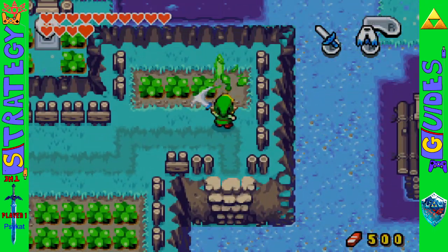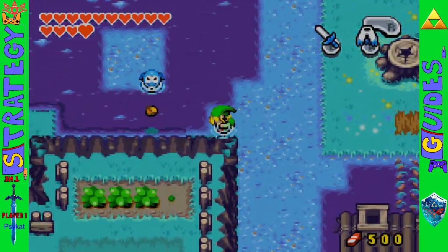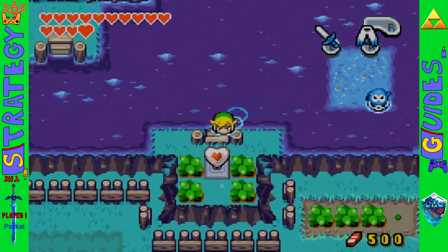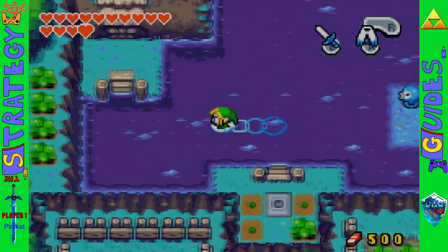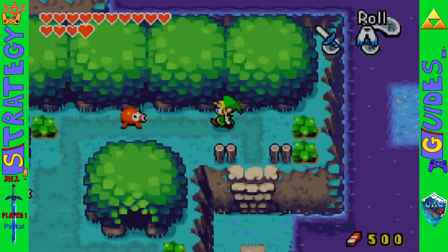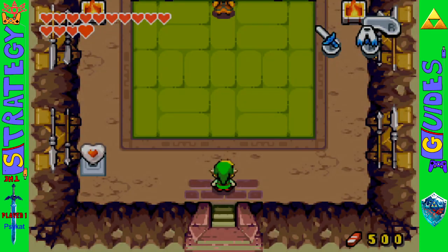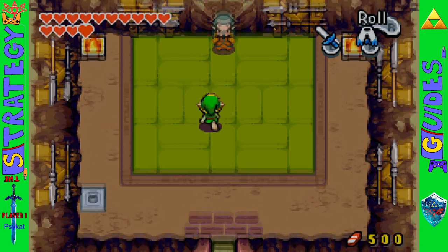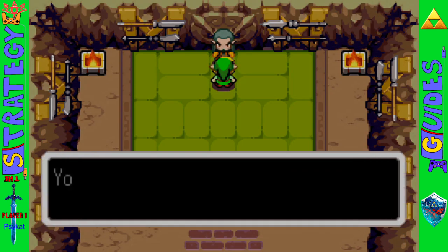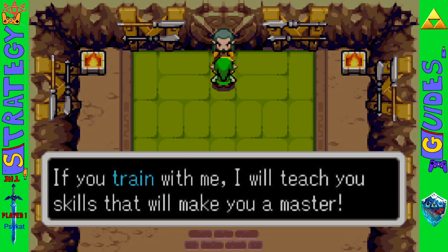The next sword scroll is over by the Mayor's Shack. I had a brain fart there — you need to go to the Mayor's Shack for an actual side quest. I already have the sword beam, though I think you're supposed to get this before the sword beam. This guy won't teach you the move until you've got a certain number of hearts — I'll put the exact number on screen.